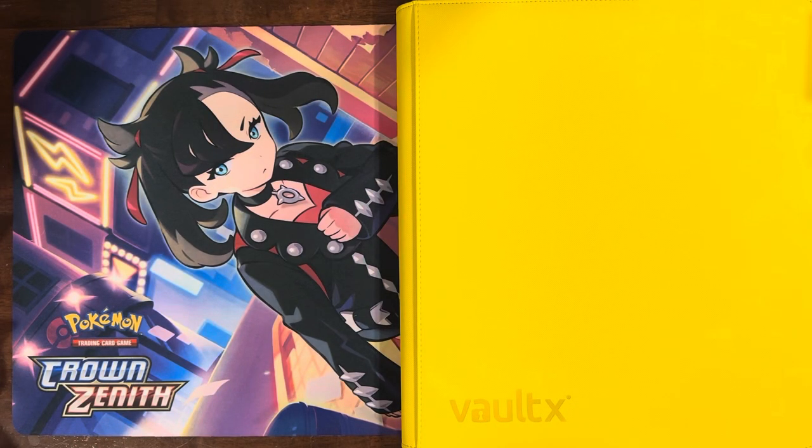What's going on everybody, back with another master set — this time we're doing Crown Zenith. We've got our play mat that's pretty fitting here, using a yellow or gold Vault X binder. They did not do a special binder for this since Crown Zenith is a specialty set, not a mainline set, so no custom or limited edition Vault X binder for this one.